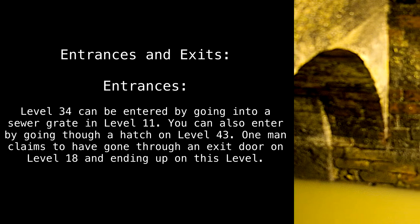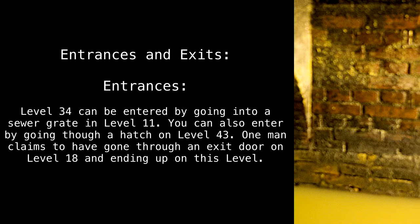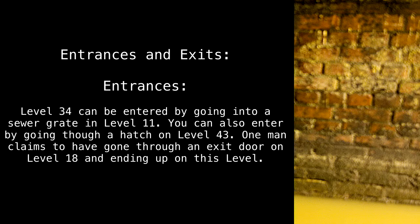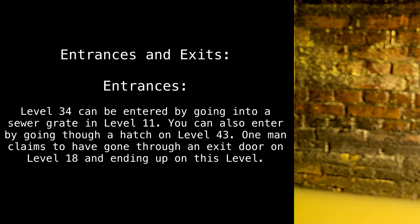Entrances. Level 34 can be entered by going into a sewer grate in Level 11. You can also enter by going through a hatch on Level 43. One man claims to have gone through an exit door on Level 18 and ended up on this level.